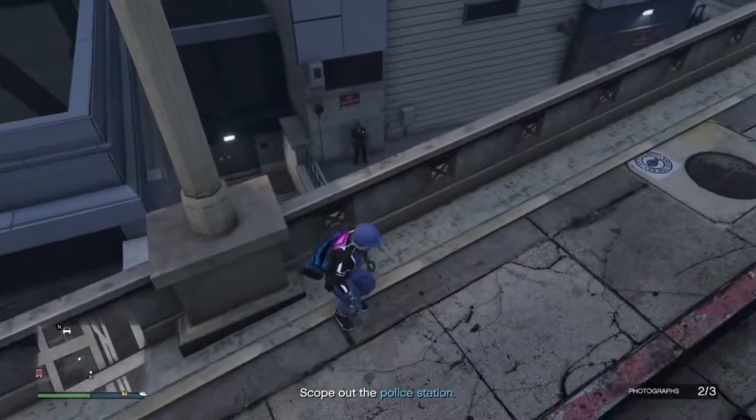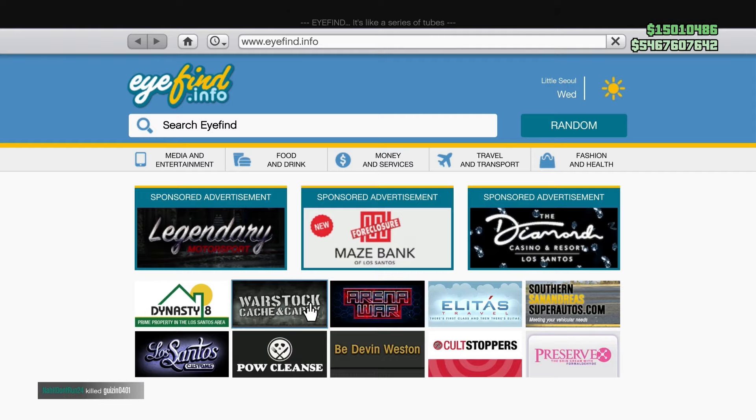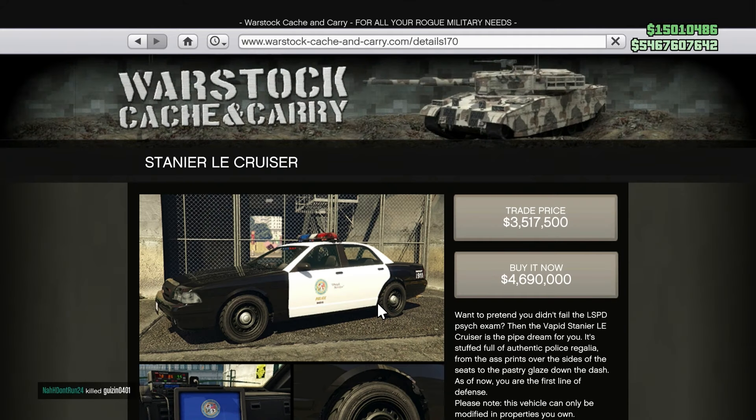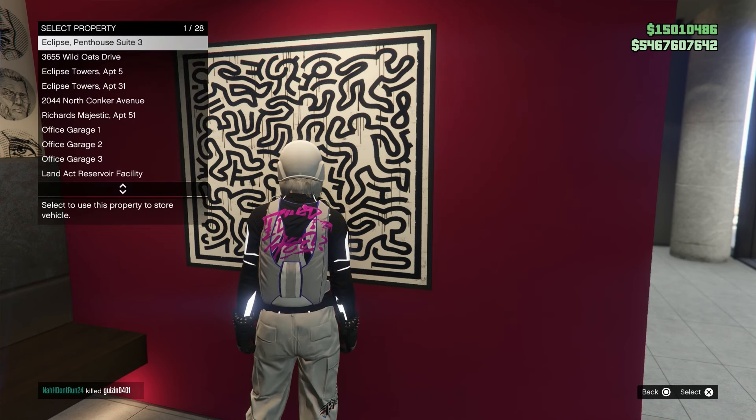After you've done that, it will let you go back to the salvage yard and you will unlock the first police car right there. The other police cars you just need to lose a wanted level, but this one is the hardest one to get. As you can see, I can now buy it.